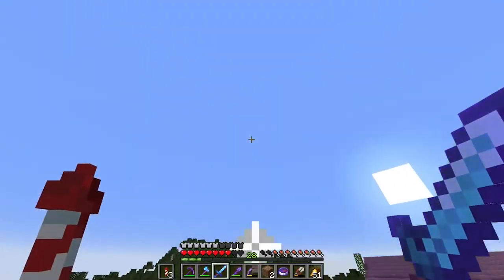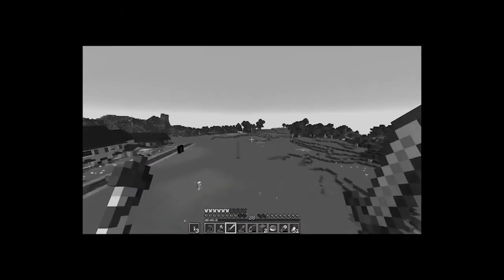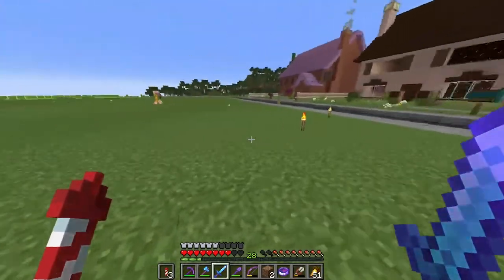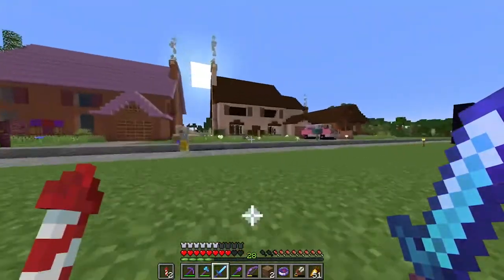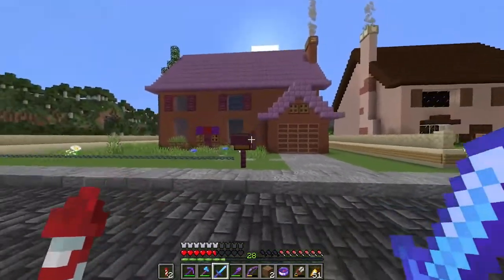We could probably go and get ourselves some moss as well. That way we can actually just bone meal it and it'll give us a bunch of mossy carpet basically. And it'll look better than just using regular carpet. Let's go and do that.